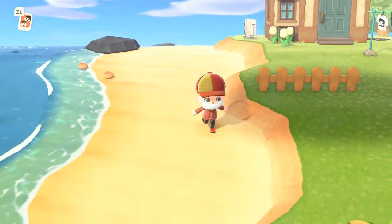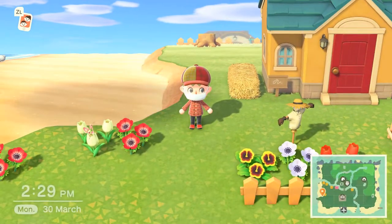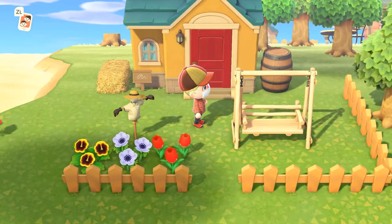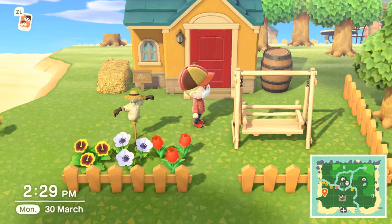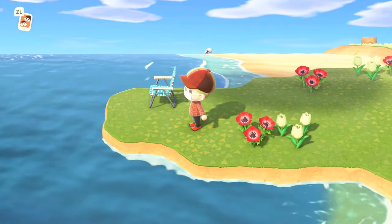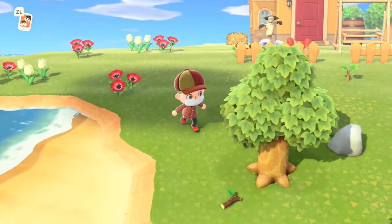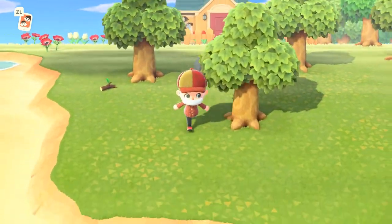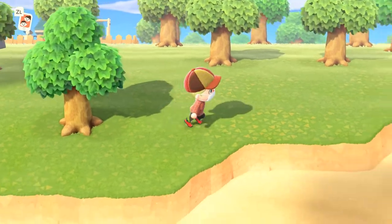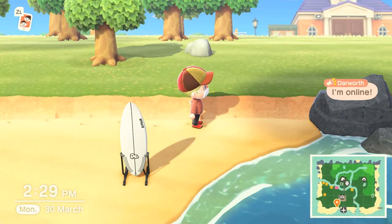Those two houses are still the same. Of all the villagers I have currently, the koala is still my least favorite. Bob is out somewhere, probably Naruto running — he does that a lot. Mantis just went away. I still got this nice area I haven't done anything with yet, and as you might remember my museum used to be here but it's not here anymore — I've actually moved it and we'll get to that in a bit.